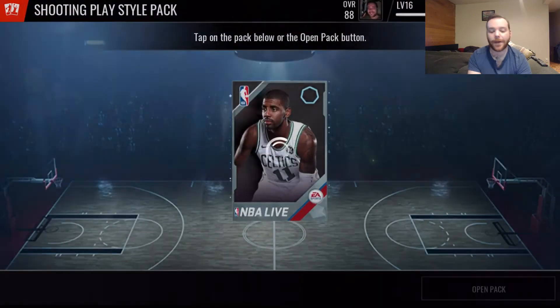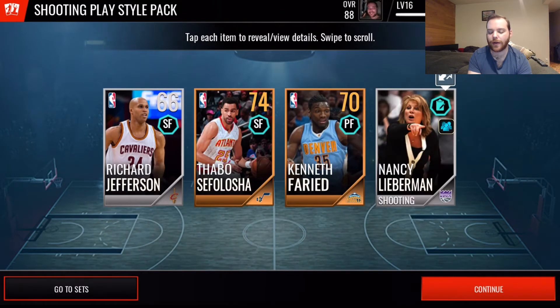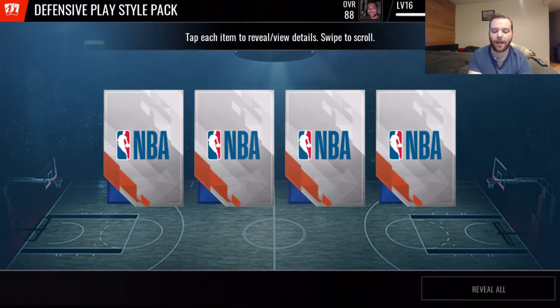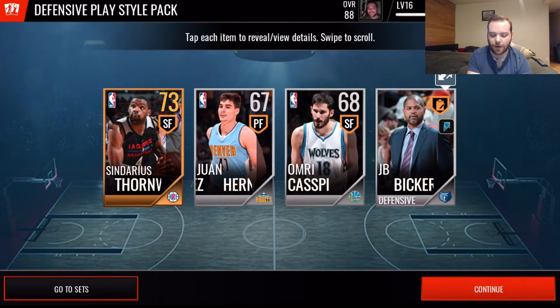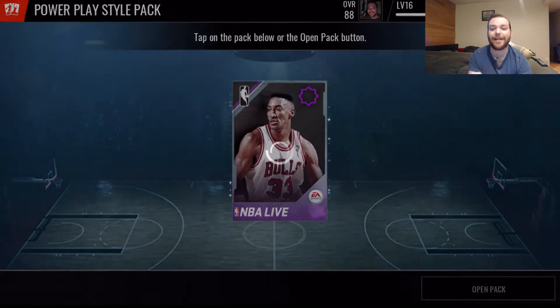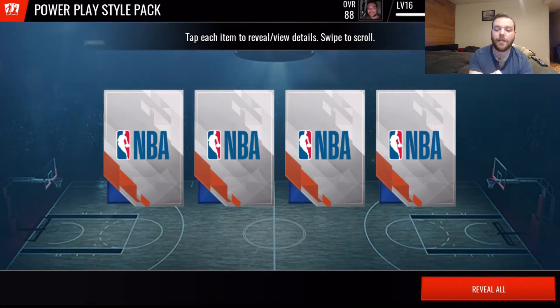The shooting play style pack gives us Richard Jefferson, Thabo Sefalosha, Kenneth Faried, and Nancy Lieberman - another double gold pack plus a silver coach. The defensive play style pack gives us Sindarius Thornwell, Juan Hernangomez, Omri Caspi, and JB Bickerstaff. That was the worst pack - we got two silver players, a silver coach, and one guaranteed gold player.